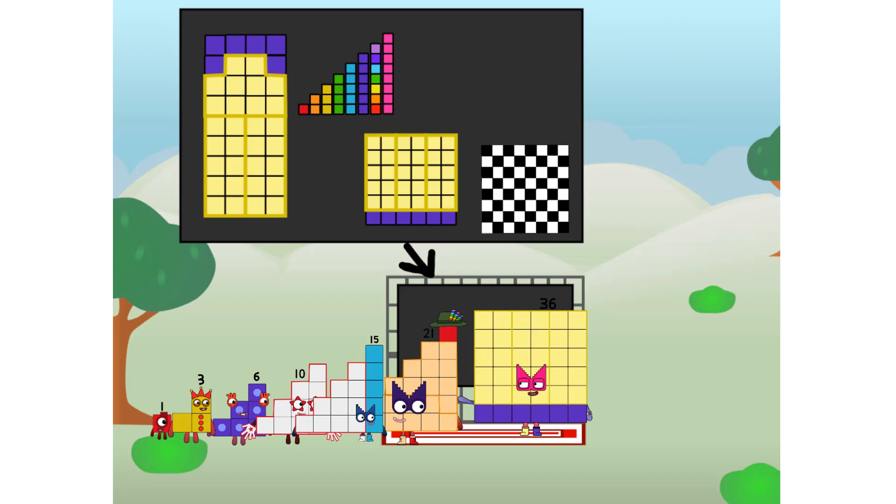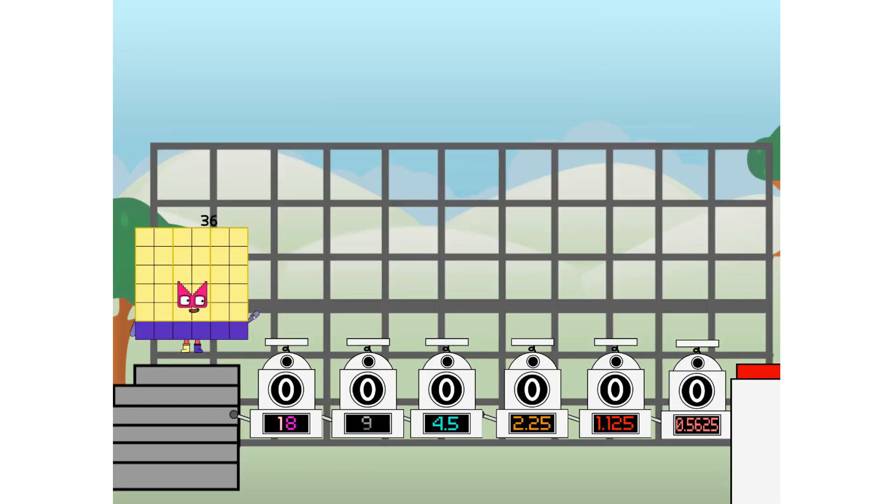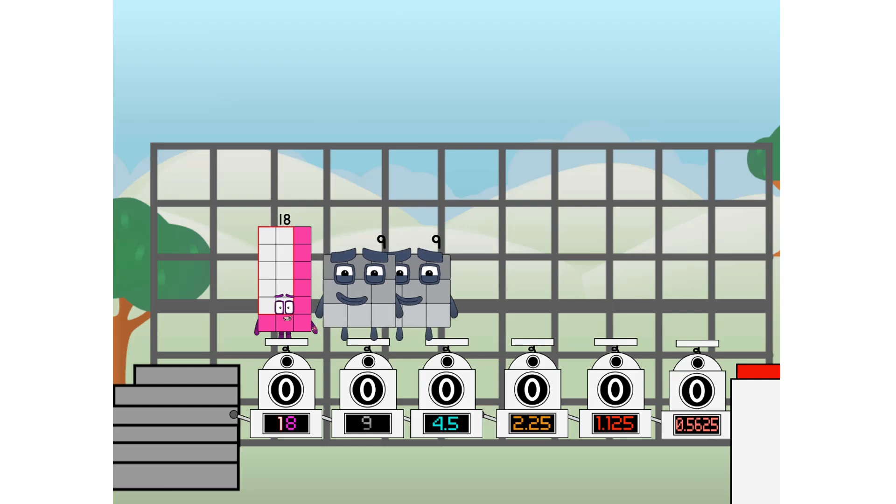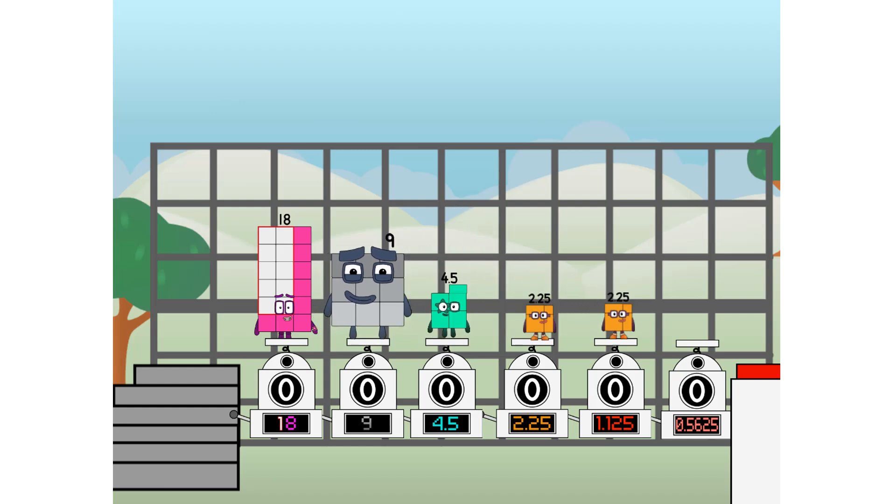But today, I want to show you a little trick I call binary boosters — using the power of doubles to send any number flying. First, I split in two: eighteen, and nine, and four point five, and two point twenty-five, and one point one two five, and zero point five six two five, and zero point five six two five more to press the big red button.